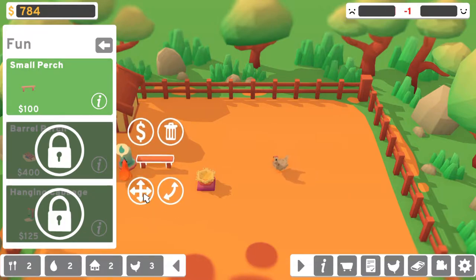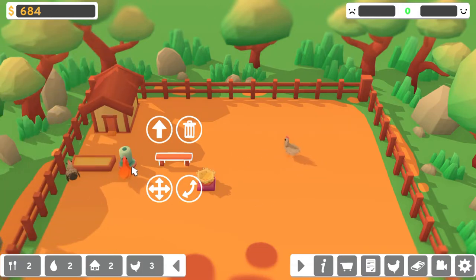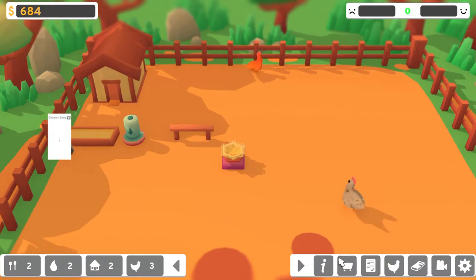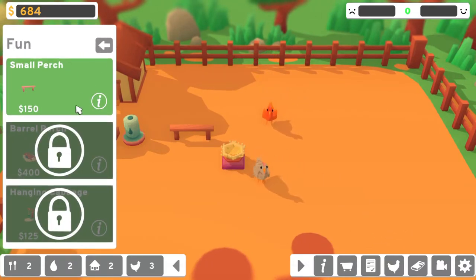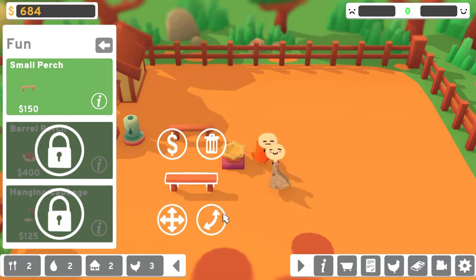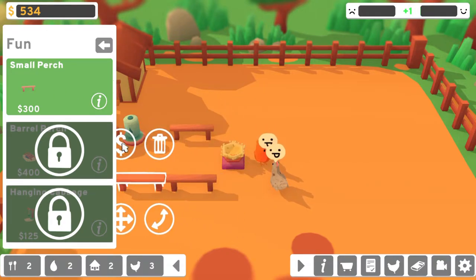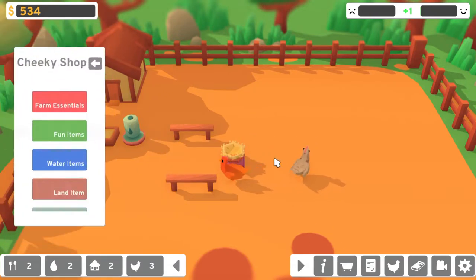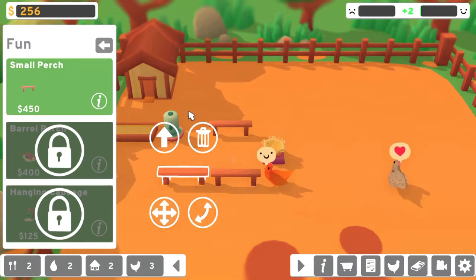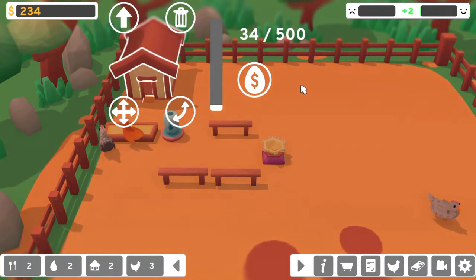Can we buy anything else from the fun items? It gives only one happiness. So I guess we should buy more perches. Yes, we should buy a lot more perches. Let's put this here, and we'll buy that. Now we don't have enough money for more. Oh, now the music's playing. Let's sell. Oh, it's about to be nighttime. We sold 100 eggs, we got a $500 reward, which is nice.